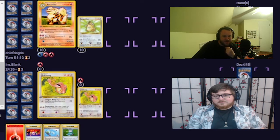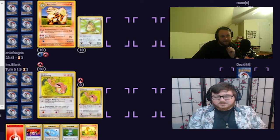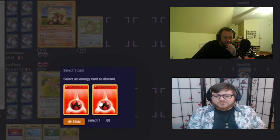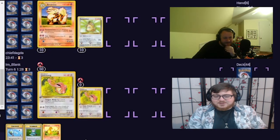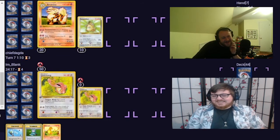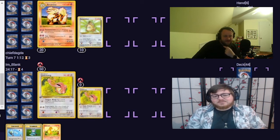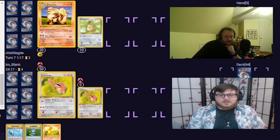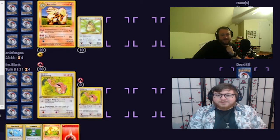It won't let me discard an energy — oh, are you clicking Flamethrower? So first things first, I'm going to attach a fire energy to Lickitung, and then I'm going to Super Energy Removal — removing the thing I just attached to get rid of two energy. If it makes you feel better, I think I only have one or two Super Energy Removal. Now I just got to beat you down before you can get back energy. And I paralyze you — yay!